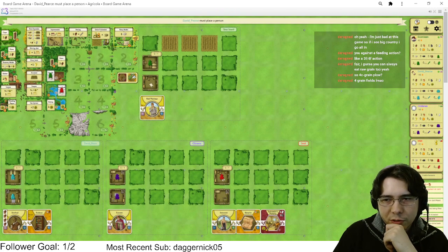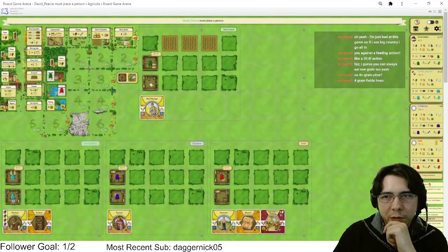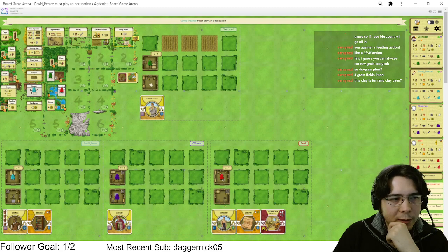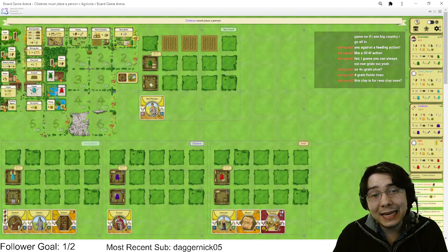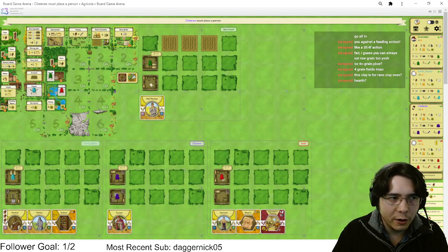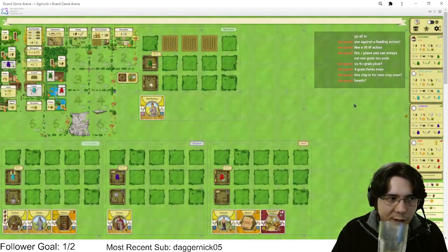We need an insane amount of clay this game — clay is just insane for us. We don't really want to fight in on wood; clay is better. It's for reno into Cooking Hearth, because Cooking Hearth is crazy with Field Watchman — it's so much better than a Clay Oven. With Field Watchman you get so much food off Cooking Hearth, it's nuts.